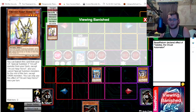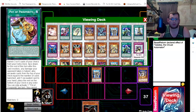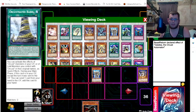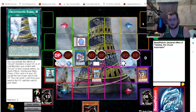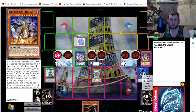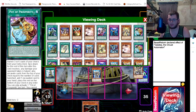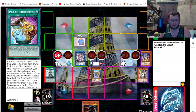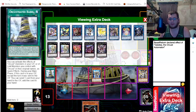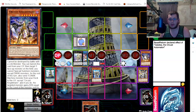With Galatea, use her effect now — shuffle back Harp Whore to activate Aroma. From here, send Nightmare to banish, Simple Skeleton to the graveyard, then link up with Dingirsus on top of Galatea. We're then able to attach Nightmare to Dingirsus as an Xyz material.